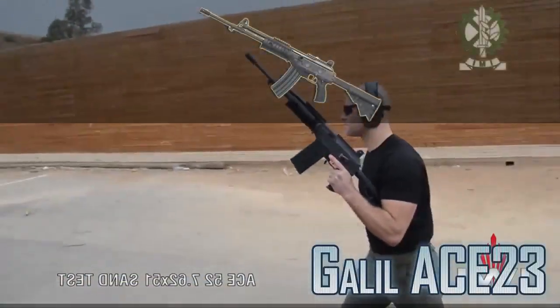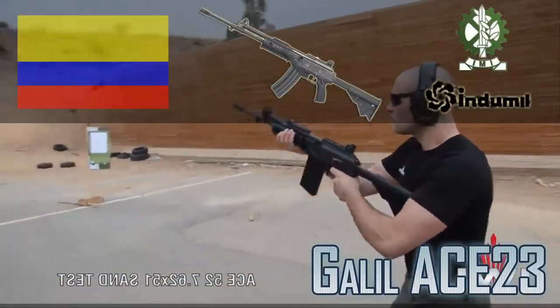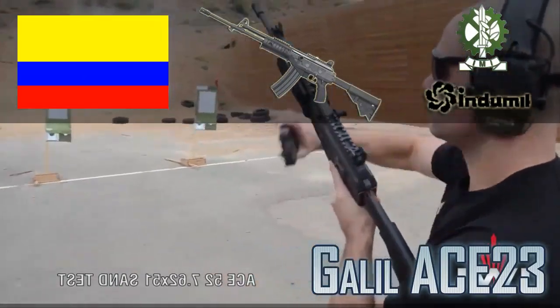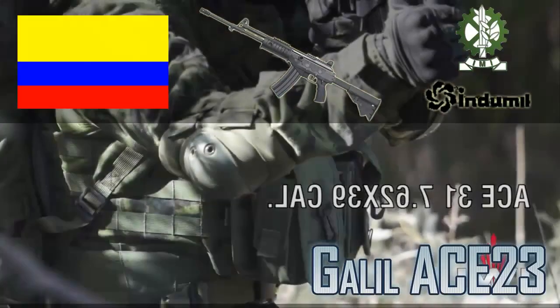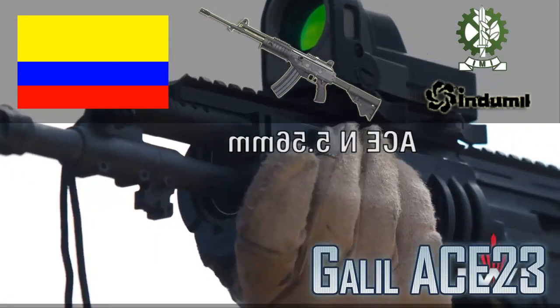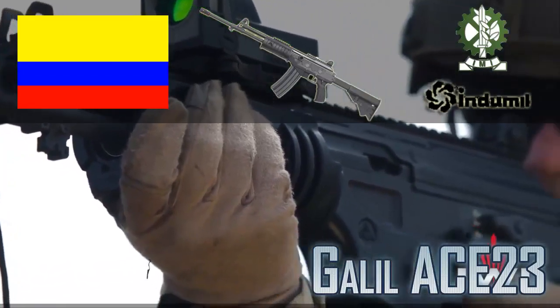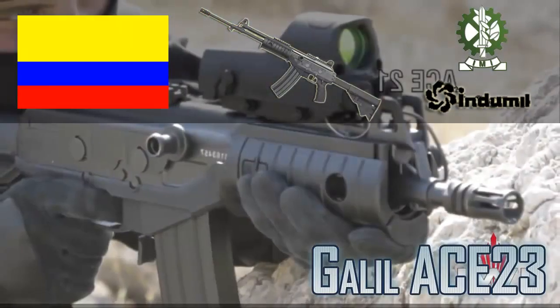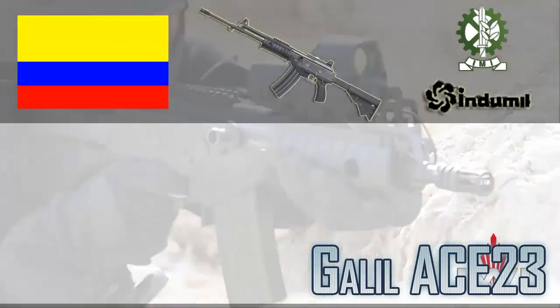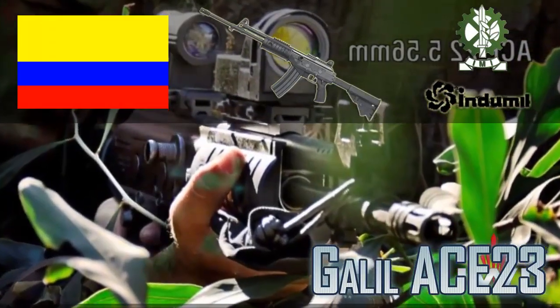El Fusil de Asalto H-23 es una variante del grupo de armas IMI Indumil Galil Ace. Este grupo está compuesto por la H-23, H-21 y H-22. El Galil Ace es un Fusil de Asalto utilizado por las Fuerzas Armadas de Colombia. Este arma es todoterreno gracias a su poco peso, resistencia y ergonómico diseño. Fue diseñada en 2010 y fabricada por IMI Industries y posteriormente por Indumil, que obtuvo las licencias para producir dicha arma.